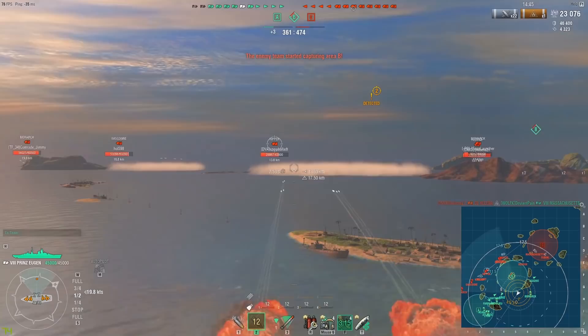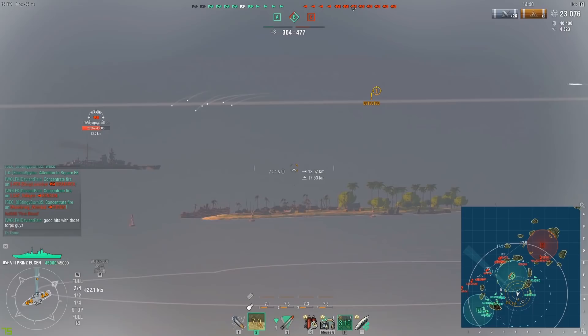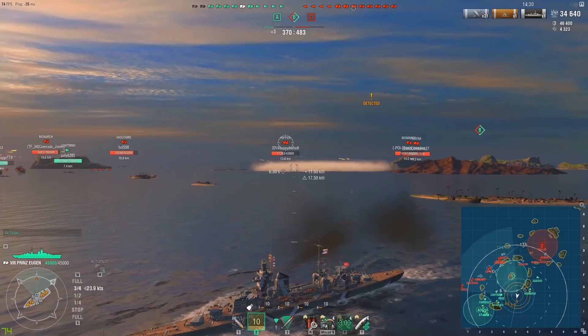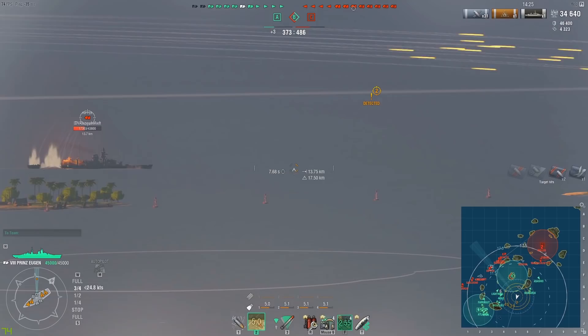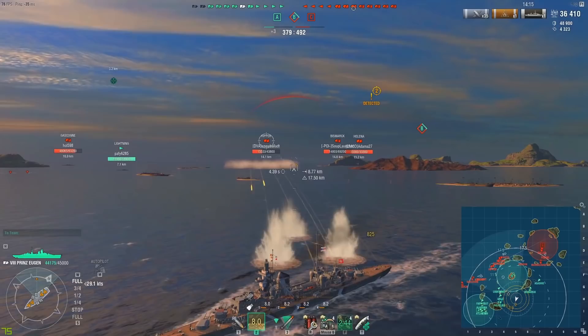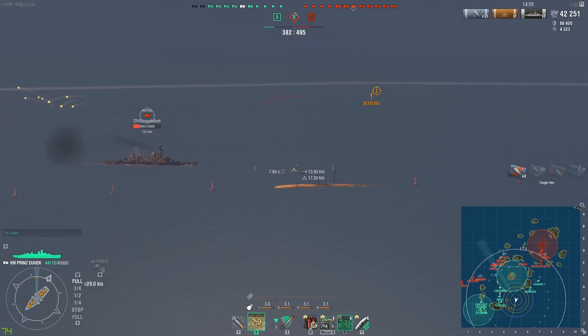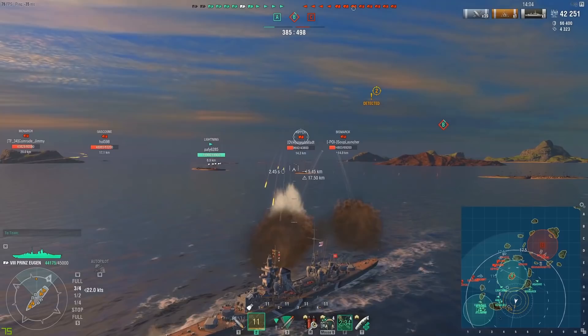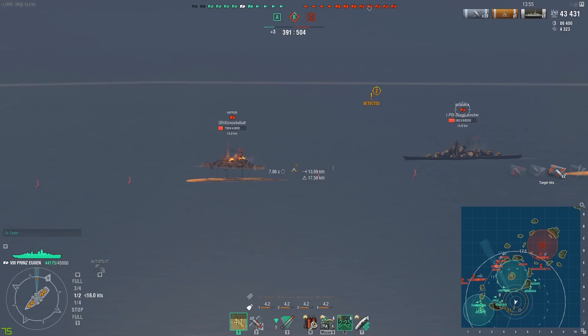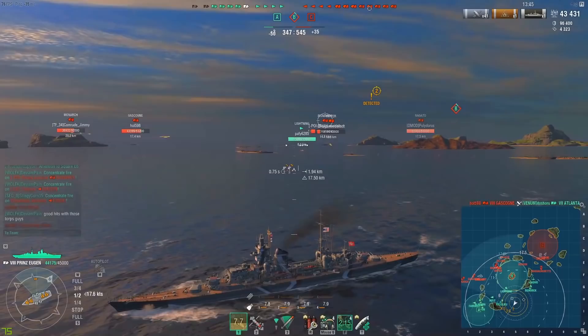Now that I've got my aim dialed in and this Hipper isn't changing course too much, we should expect citadels even at 13.5 kilometers — and there we go, 11k on that Hipper. The Hipper has great dispersion with aiming systems — I got it down to about 143 meters, and with 2.0 sigma it lands very consistent salvos at even 14km. With the 17.5km range and 11.5km detectability, you can surprise a lot of ships at medium range around 12km and punish cruisers heavily. Always be on the lookout for that opportunity.